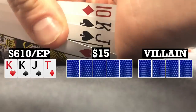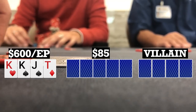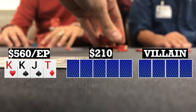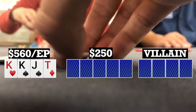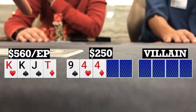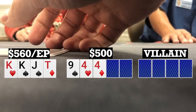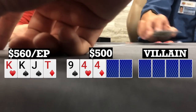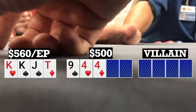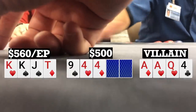Here I look down at king-king-jack-10 single suited in early position. I limp, a late position player also limps, the button makes it 50, there are three callers, I call, and we go five ways to a flop. Flop comes 9-4-4 rainbow, checks to me, I check, late position checks, the button pots it, everyone folds to me, and I fold as well. The original raiser turns over ace-ace-queen-4, so he had us beat and hit trips with his dangler.